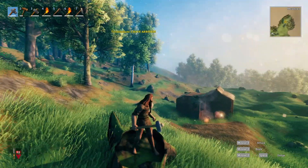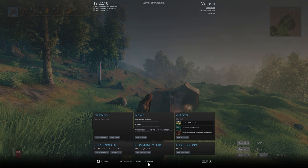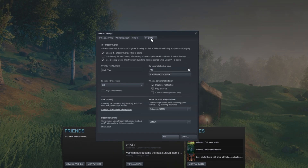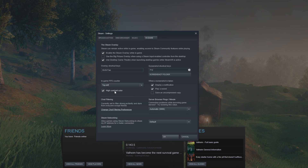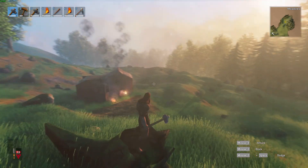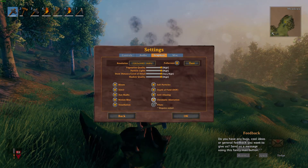If you don't really know what your FPS is and you'd like to compare it, hit Shift and Tab to bring up the Steam overlay, open the settings at the very bottom, and inside of here head across to the in-game tab. Simply make sure to turn the in-game counter to, say, top left, and enable high contrast to see it easier. After hitting OK, you'll see the FPS count in the top left-hand corner, and this should improve with the more options you change in the graphics settings.